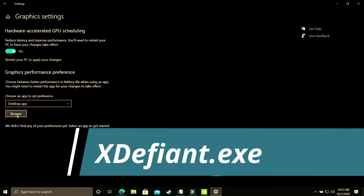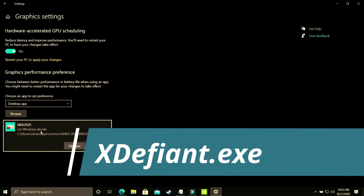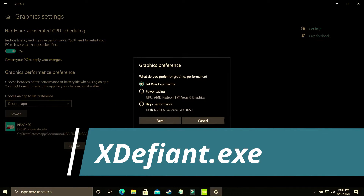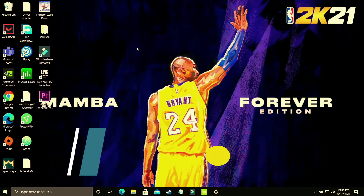Here you have to make sure you select 'Desktop app' and browse for your game's .exe file. The PC I'm using for recording doesn't have Ghost of Tsushima installed, so I'll be showing you with NBA 2K20 as an example — just do the same with your game's .exe. Go to Options and make sure you select 'High performance,' which should point to your dedicated graphics card, such as the Nvidia GeForce GTX 1650. Save these settings, restart your PC, and your game's performance will surely be boosted.